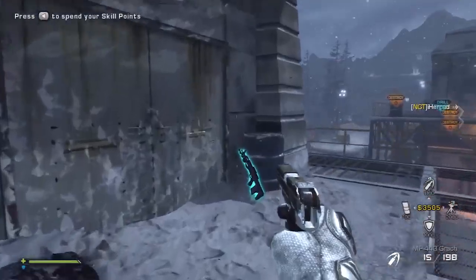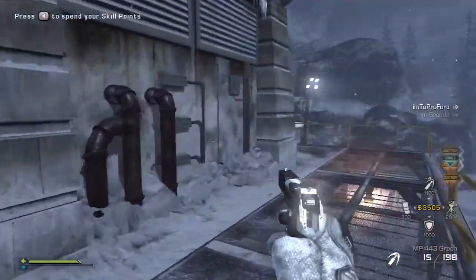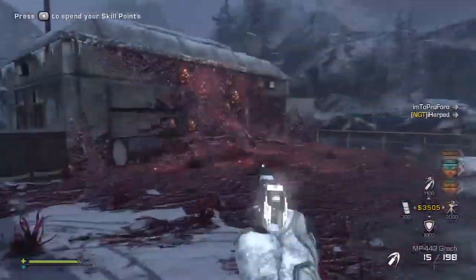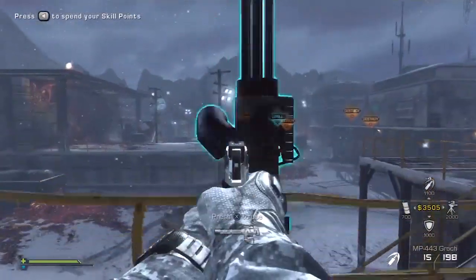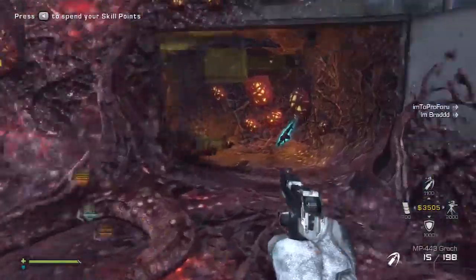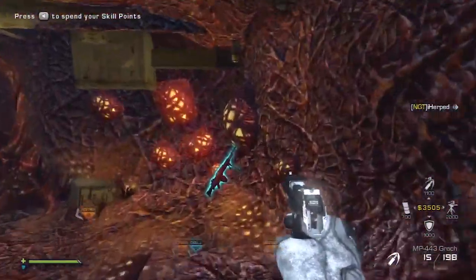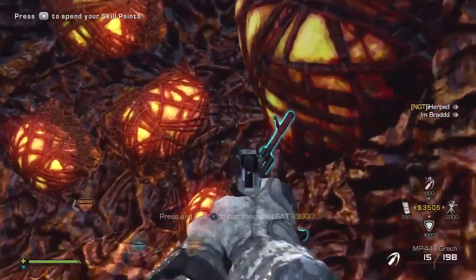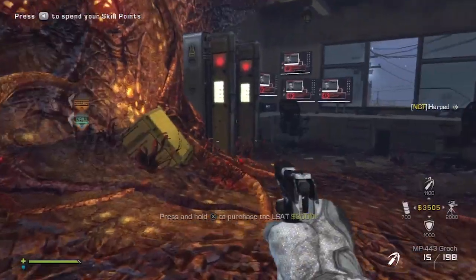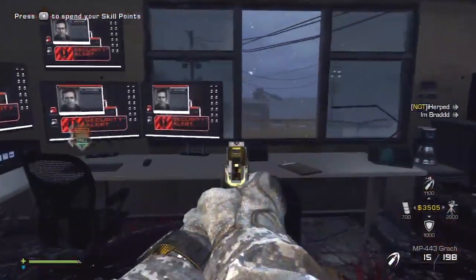Coming over across that catwalk to the main area of the section, we have the SVU for 2000 points, and over here another turret for 750 points, which is really helpful against taking out the breeder alien. We also have that fire trap. Now this area is first blocked off by a hive. There's the LSAT for 3000 — really good gun, similar to the M27 of the first map. I recommend getting it if you're into LMGs; I personally like the Maverick more.